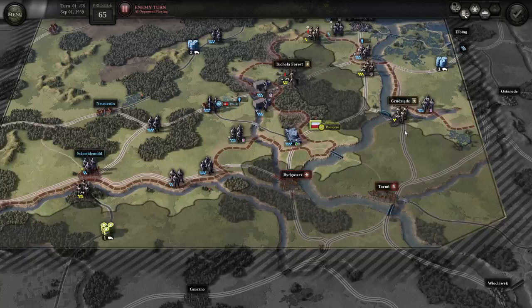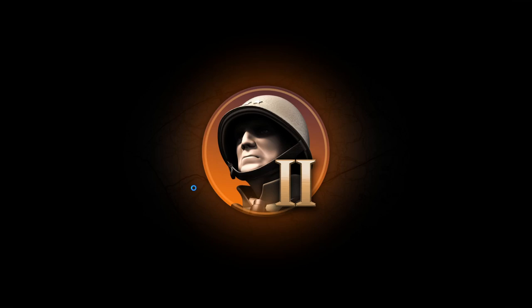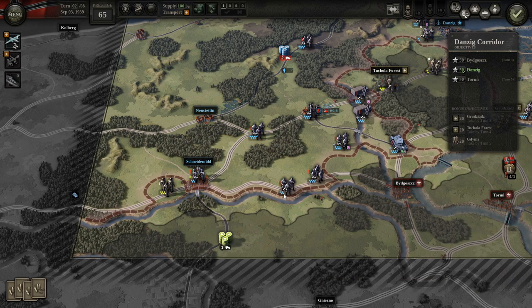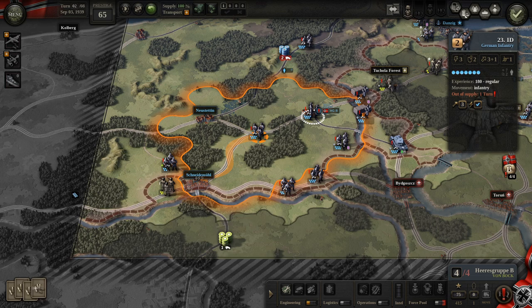The Polish crossed the river and cut the rail line there. Our supply only comes through on this railway — the northern railway through Nostein doesn't provide supply — so our entire front is out of supply. We'll pound these guys; they're in the open. We knock out three of their support steps. We'll bring a division down, and use our airdrop supply card so these guys will be in supply. They'll move south and attack — these guys are now cornered.